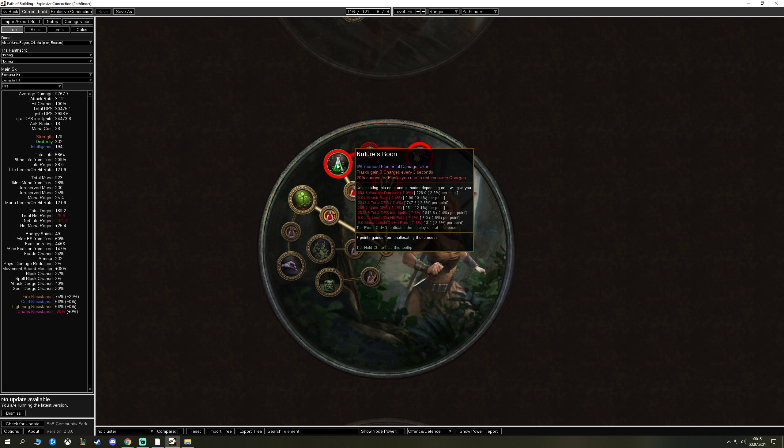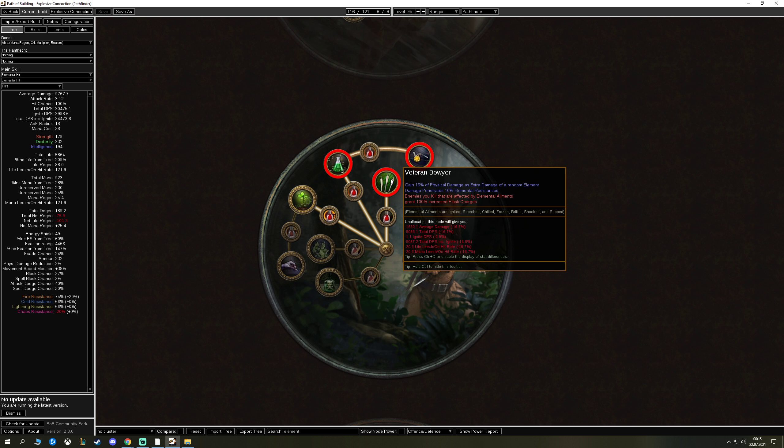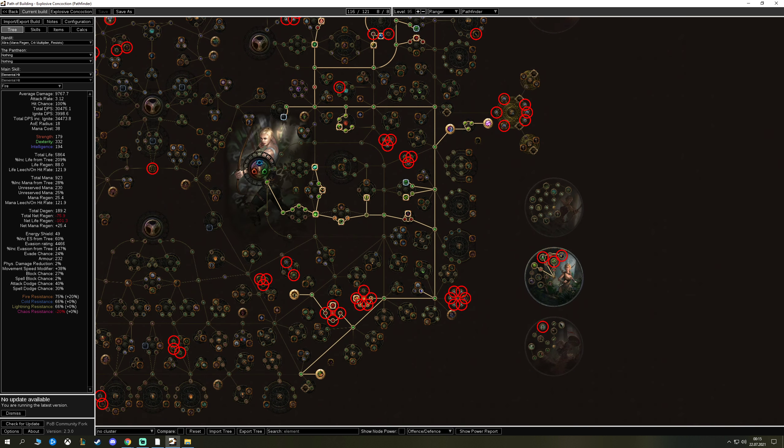Master Alchemist gives more elemental damage, chance to shock, freeze, and ignite — that's fine. The big thing is Veteran Bowyer: the elemental penetration is great, and the key line at the bottom is that enemies you kill while affected by elemental ailments grant 100% increased flask charges. That should keep our flasks topped up pretty easily.